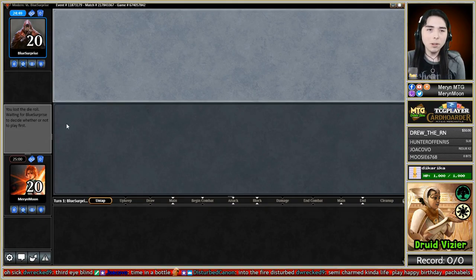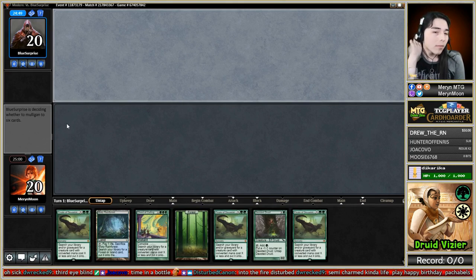Got a game against Blue Surprise and we are on the draw. This hand is a turn three win. So we're going to keep it in hopes that our opponent has no interaction. Hopefully they're just on their own little combo deck in the corner.